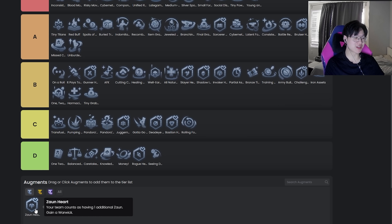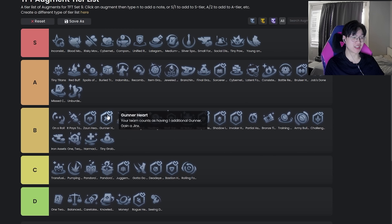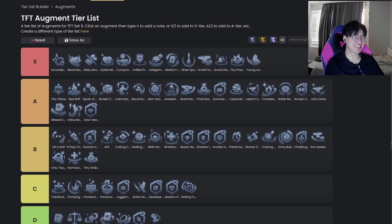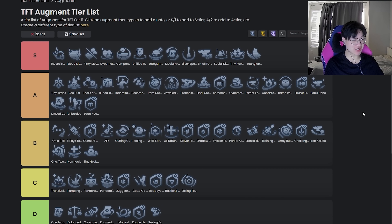Zon — literally my favorite augment, favorite silver in the game, but it's so bad because it's a straight up gamble augment. Six Zon is really broken right now — it might get nerfed soon. It's probably better than Gunner too, but it's so dependent on whether your Zons are good and you literally can't know that until you have like four to six Zon. It's really good on 4-2, terrible on 2-1, and pretty good on 3-2. It's probably low A — I really like this augment.